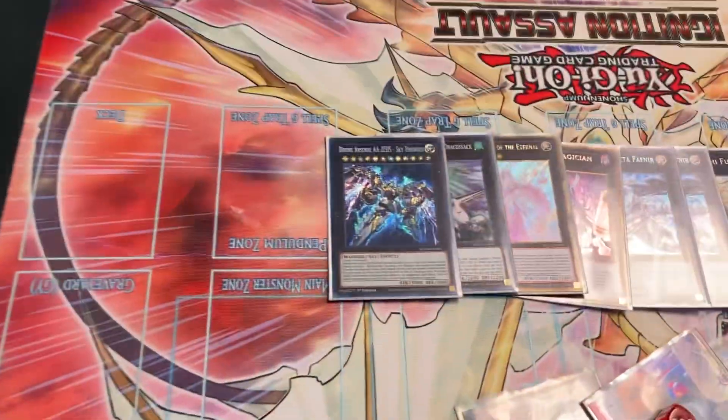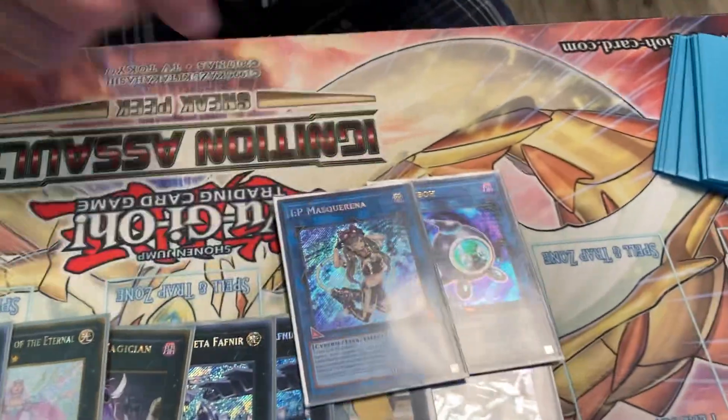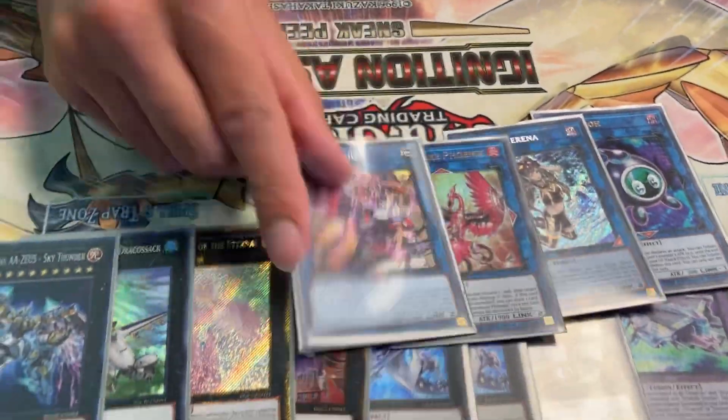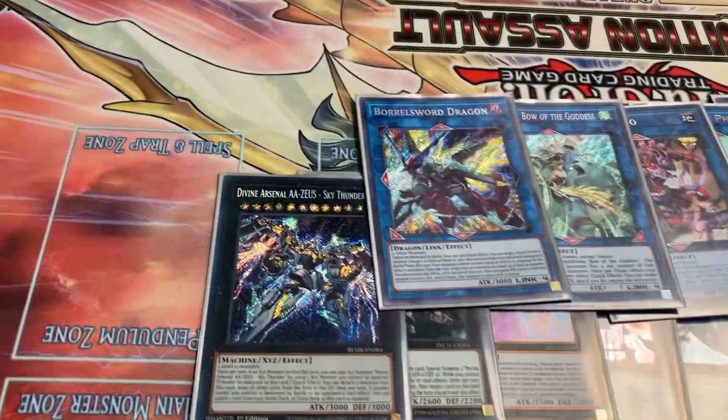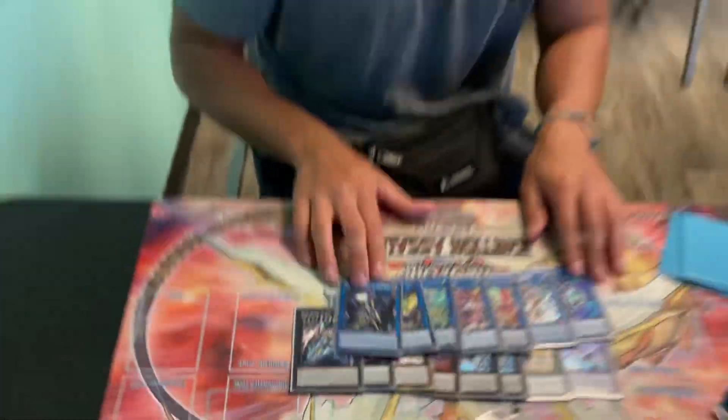And then the one Zeus. Next, Links: Linkaribo, IP Mascarina, Unicorn, Dynamondo, the Apollosa for protection, Borosark for closing out games. And then the Underworld guys.